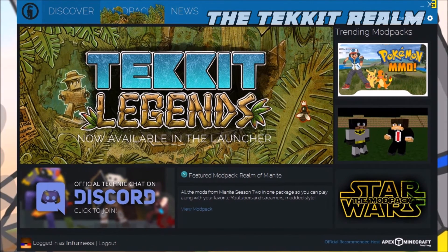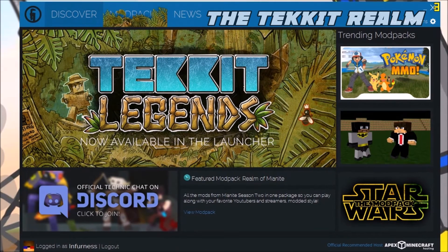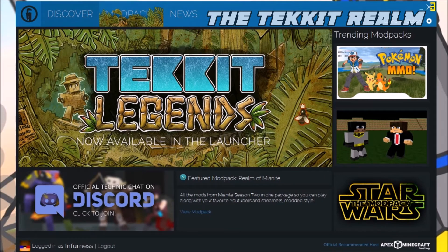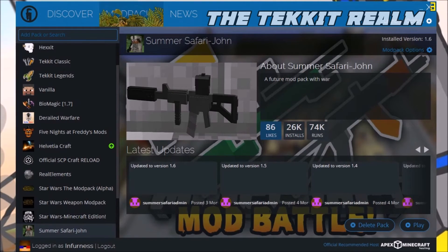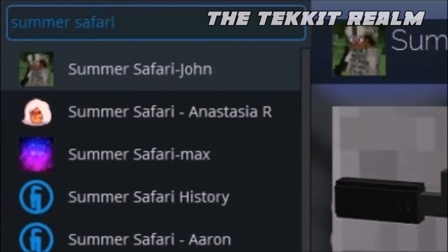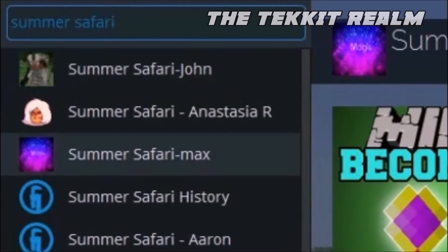Now, how do you install mod packs? If you couldn't find the link to the TechIt mod pack being reviewed, here's where it is. If you want to find a mod pack in the Technic Launcher, you go to the search icon. You search for whatever mod pack you want and click on it. And there you go — you have it.